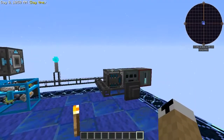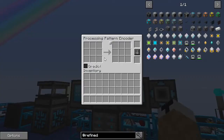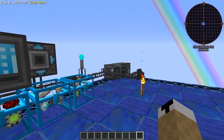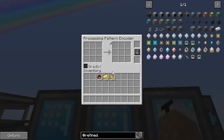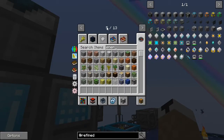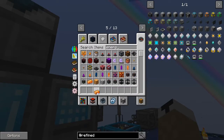Now you have your processing pattern encoder and your crafter — you need to make the recipe. I'll take some gold, redstone, and glowstone. I want to make Energetic Alloy. In the pattern encoder, if you left-click it reduces the item count; if you right-click it increases. So I'll take these down to the right amounts.